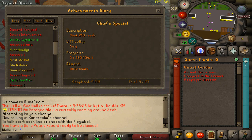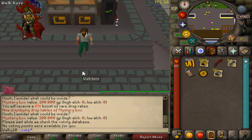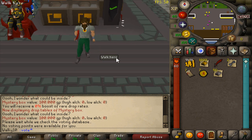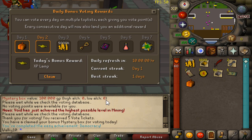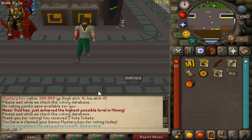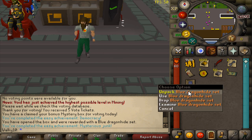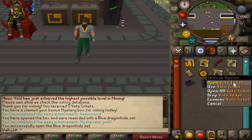To claim a free mystery box I need to vote, so I'm going to go ahead and do that to claim the daily one as well, since there's an event to open a mystery box. There we go — votes coming in, we got five vote tickets and a mystery box. We also got an achievement for voting, and another achievement — we completed the mysterious chunk blue dragon item set.